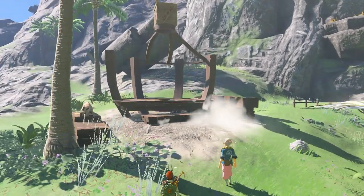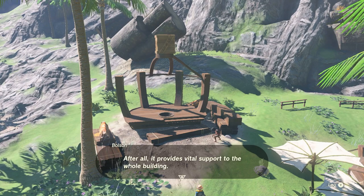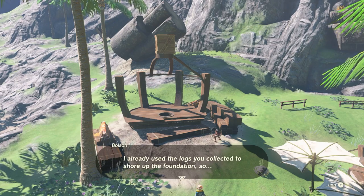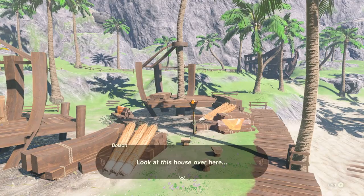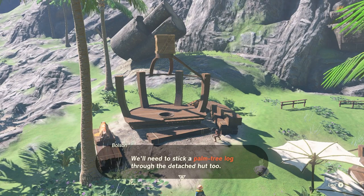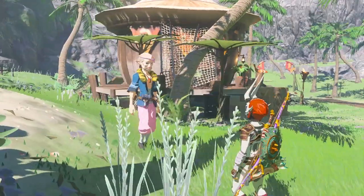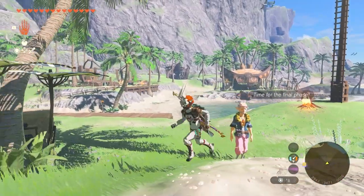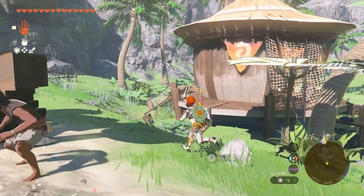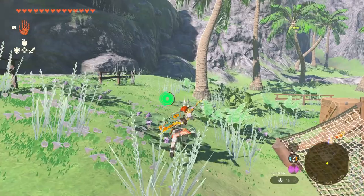Alright, here we are. The central pillar is broken and we have to fix it pronto. After all, it provides vital support to the whole building. I already used the logs you collected to shore up the foundation. We'll need to stick a palm tree log through the detached hut unit too. There are even holes for the central pillar in the roof and floor — that's where the log is supposed to go. Let's just cut one of these down then. I think this will work.